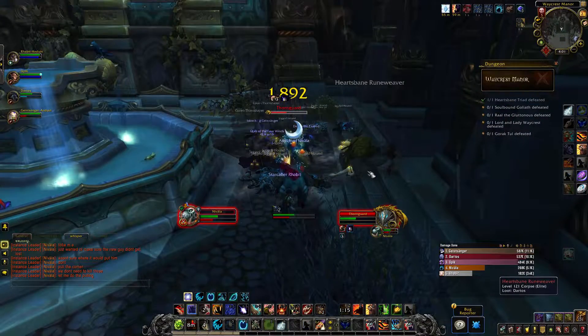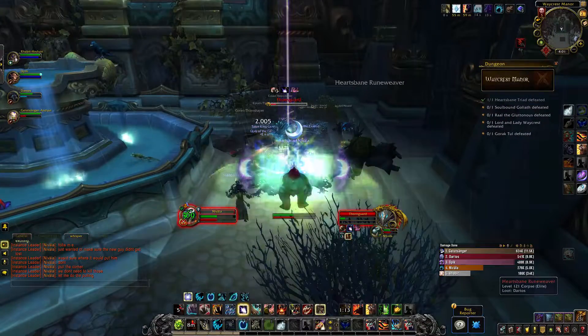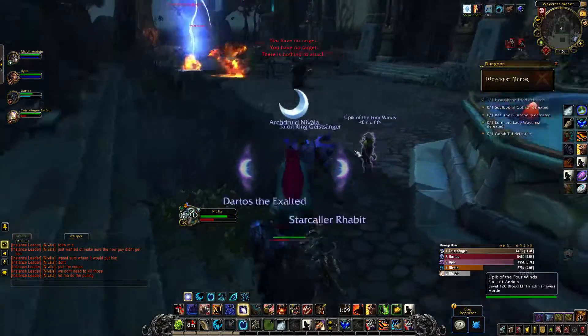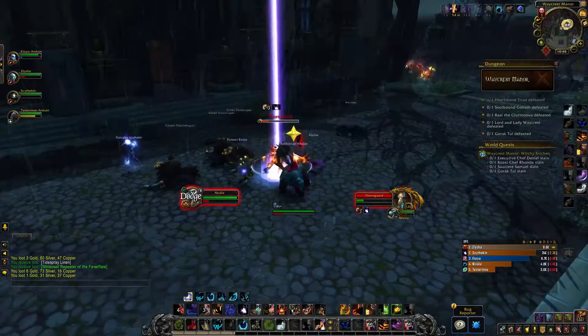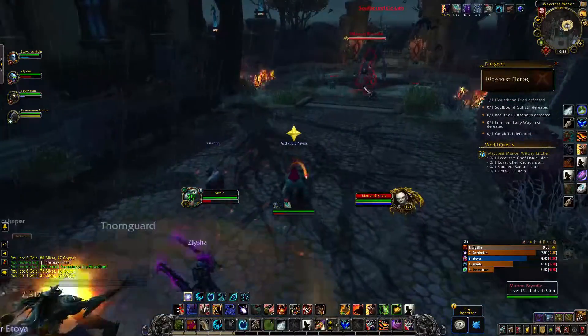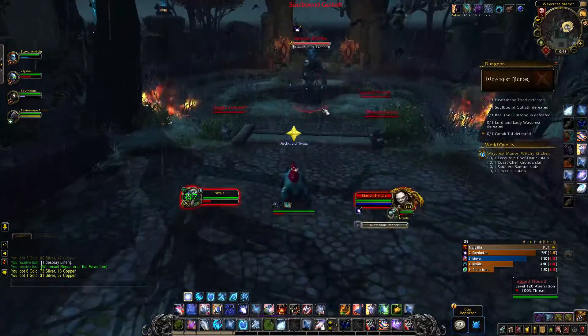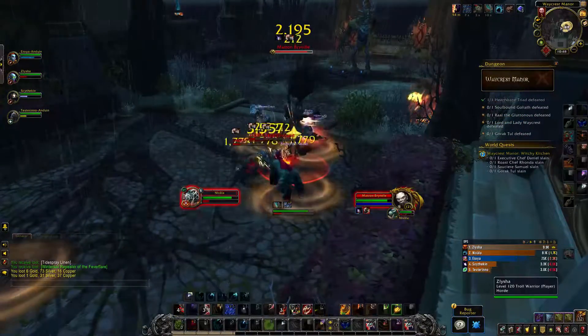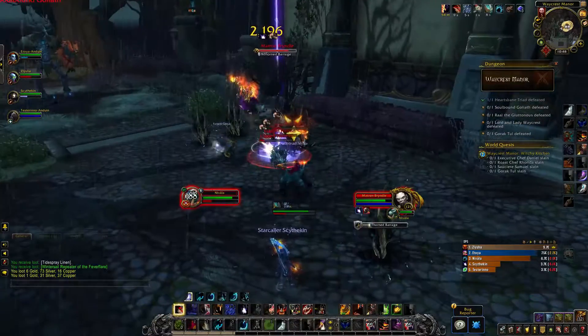The Thorn Guard doesn't do much except it enrages when it reaches low health, and when it dies it will explode after a short time — so do not stand in the brown circle spawned under its body. After this trash you will face a mini boss called Matron Brindle. She just does party-wide damage and spawns thorns on the ground, so don't stand in any brown swirls.